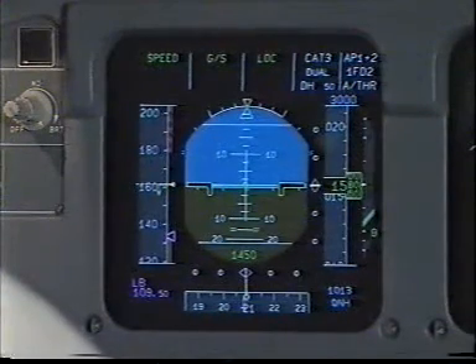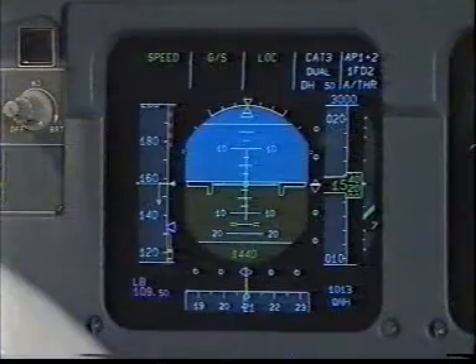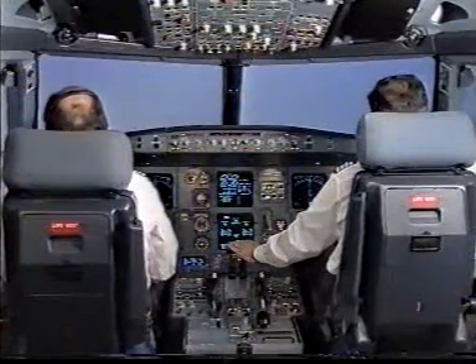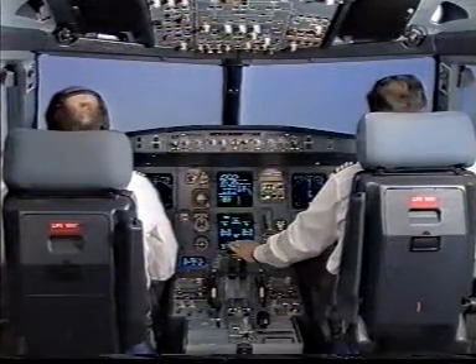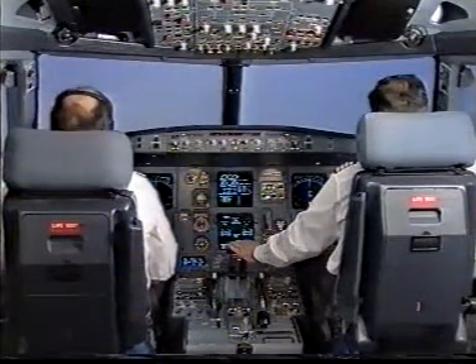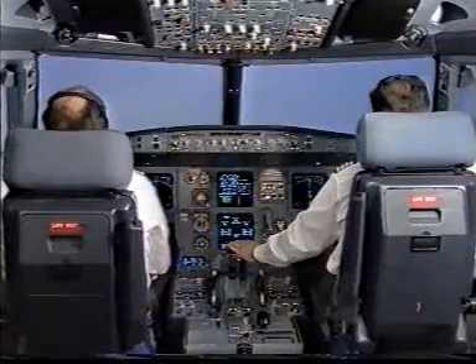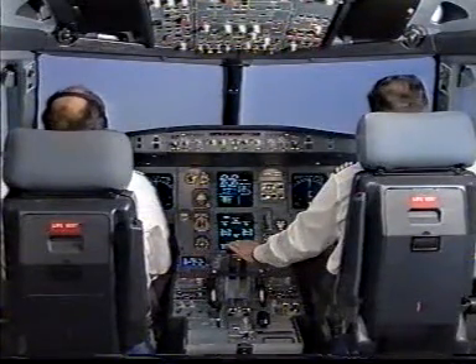Flaps full. Landing checklist. Speed check. Flaps at full. Landing checklist. Auto thrust. Speed. ECAM landing memo — No blue. Landing checklist complete. 1,000 feet above ground level. Standby horizon check. ECAM landing memo — No blue. Approach stabilized. Conduct.